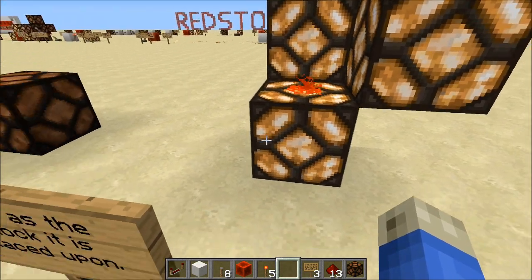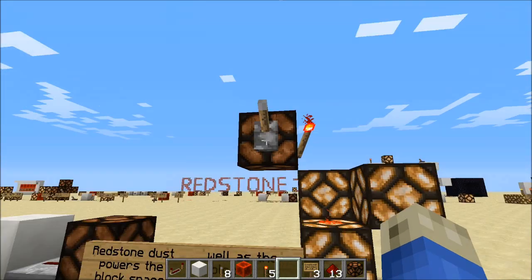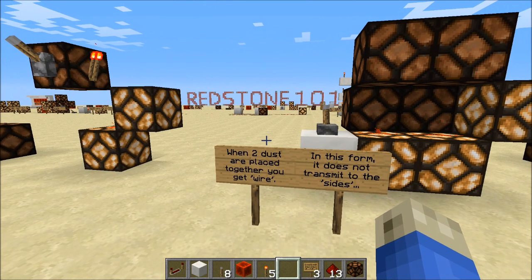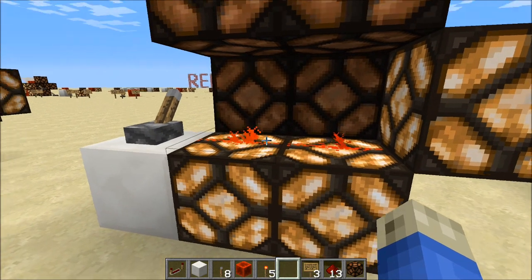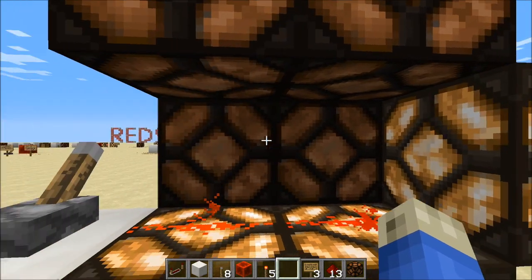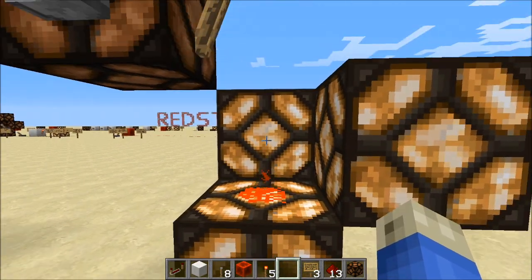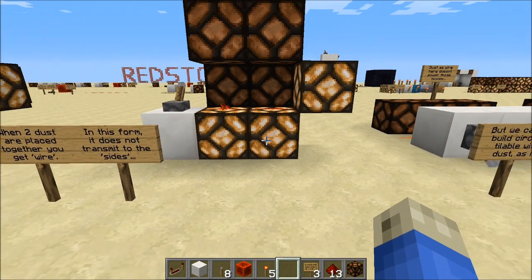The dust powers the lamp and the block it's on — turn the torch off and they all turn off. When two dust pieces are placed next to each other forming redstone wire, it does not transmit signals to the sides. It only powers the blocks it's on and the block it's pointing into. The side blocks do not get power, unlike a dot of dust which powers all four sides around it.